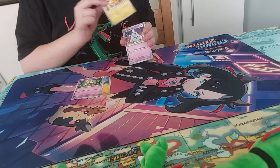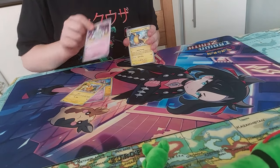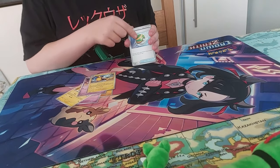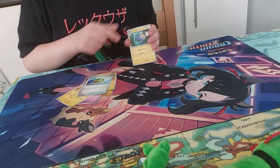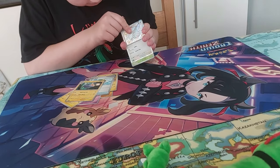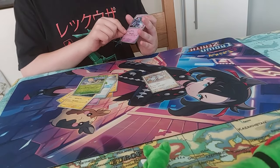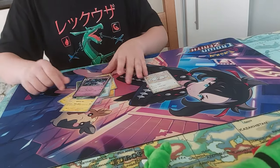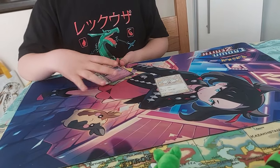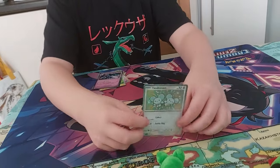We've got Flittle, we've got Pikachu again. Can we end it with a shiny? That's my question. We've got a new Clodsire. We've got Nymble, we've got a Lanturn — and we get another shiny! It's not called a Chakra Deck, it's called Ceruledge, but we got another shiny card.